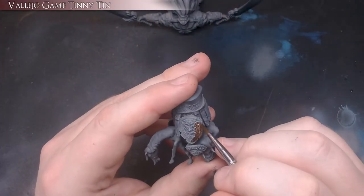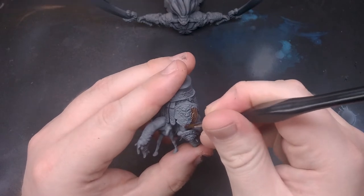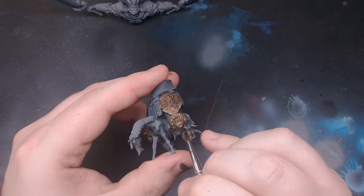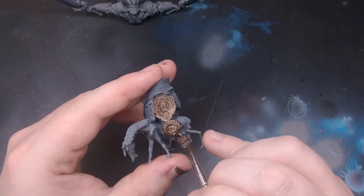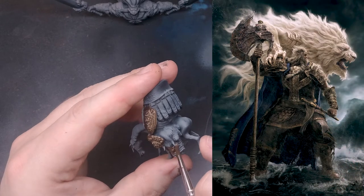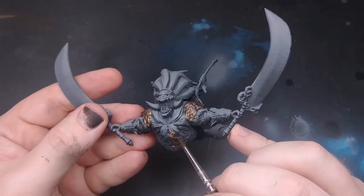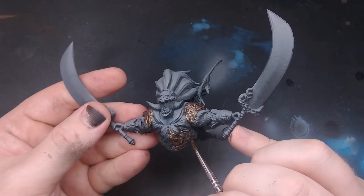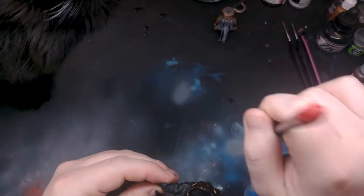Radahn's armor is a brilliant example of storytelling through character design, though you may not have realized it without the benefit of hindsight in a couple lore videos. A Golden Lion motif is present throughout Radahn's armor, an homage to the first Elden Lord Godfrey and his consort Serosh. I basecoat all the armor plates with Vallejo Game Tinny Tin. This model's gonna be a big slab of gold, so I want to make sure I'm getting some dark shadows in the recesses of the armor.